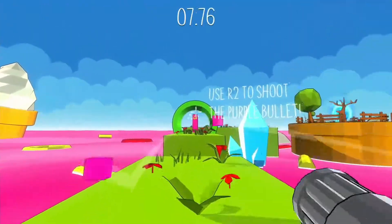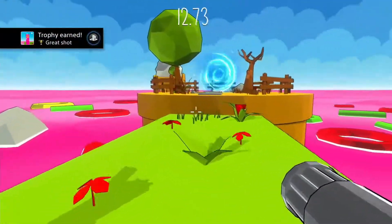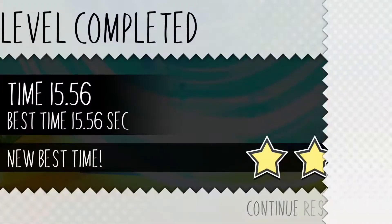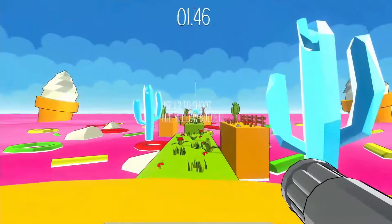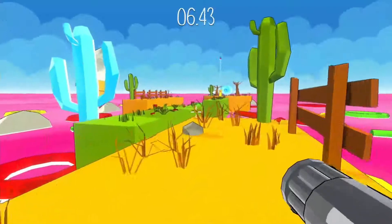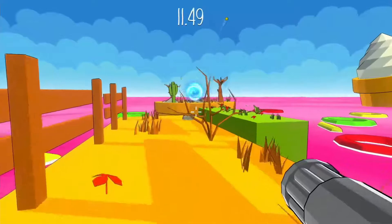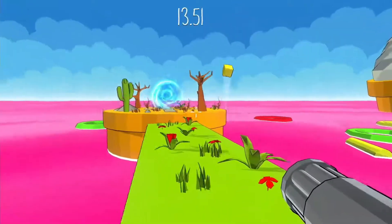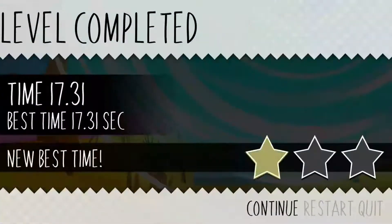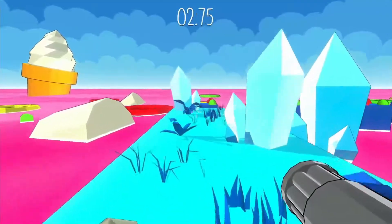So this is our first enemy that we have to defeat — and there we go, got a trophy for defeating that. There will be more different enemies coming later in the game, like this yellow one which we have to defeat with a yellow bullet. They are basically color-coded for your convenience: shoot the purple enemies with a purple bullet and the yellow enemies with a yellow bullet in order to defeat them.